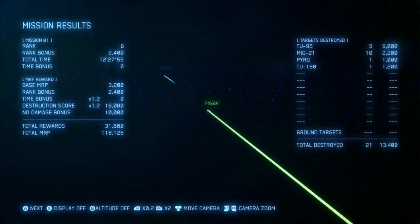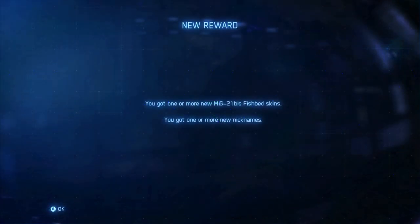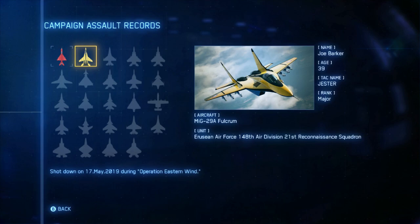So now that you've seen me shoot him down, in the after mission results under targets destroyed, you can see it says Pyro. After that it will tell you that you have new skins available, which then go to the combat assault records, and congratulations, you now have the skin for it.